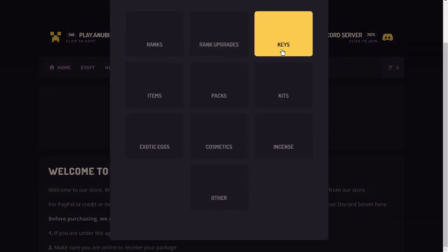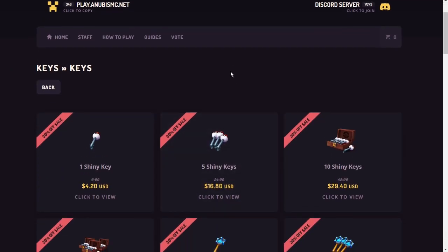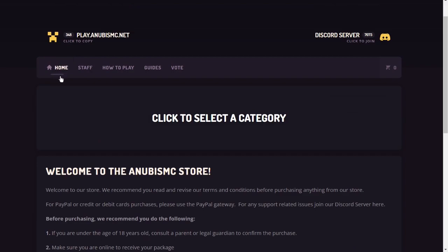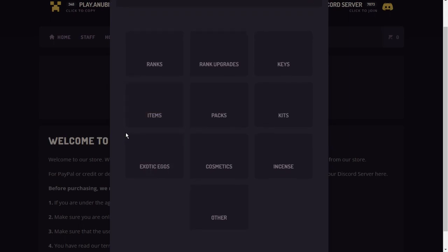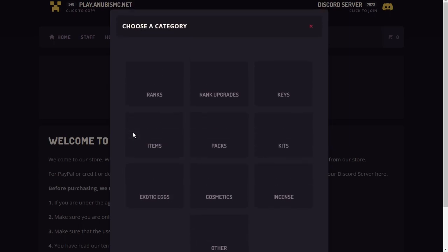There are also keys where you can open crates, and crates can give you particular Pokemon — whether shiny, legendary, or competitive. Just know that when Envy and I get on, we plan on building a house, battling each other, and releasing our Pokemon — it's going to be a lot of fun.